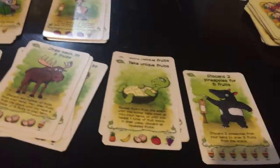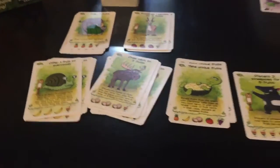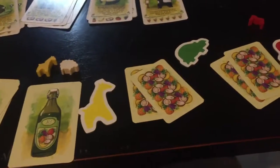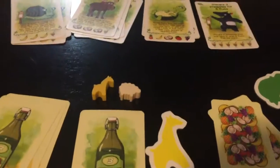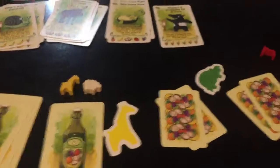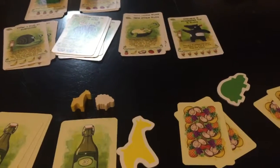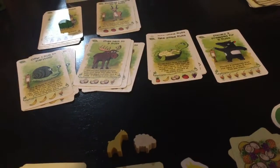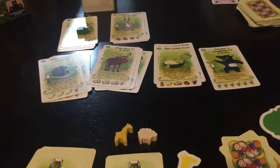Once the game is over, whoever reaches the required number of juice cards wins — in a three-player game that's four juices. If multiple players tie, whoever has the most fruit cards remaining in their hand wins the tiebreak. If they also tie on that, they share the victory. For multi-session play you can award points: the winner gets two points, the lowest scorer gets zero, and everyone else gets one point.